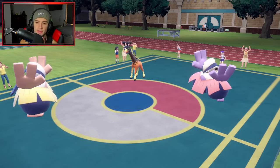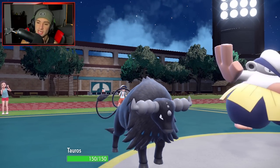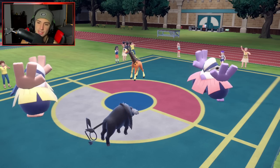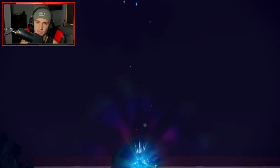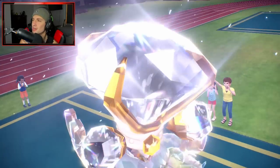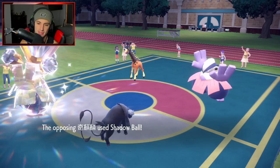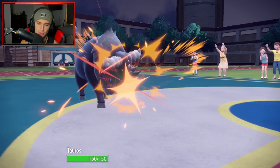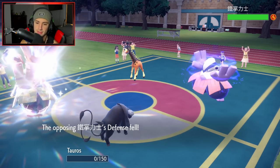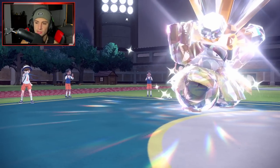We swap Hydreigon out for Tauros. A Fighting move is probably coming in, so Hariyama might take it. He goes for Shadow Ball — I'll take that. Nice swap from us. He goes Close Combat into Tauros — Tauros is dead, doesn't eat that up remotely. That's fine; I'd rather have Hydreigon than Tauros honestly.